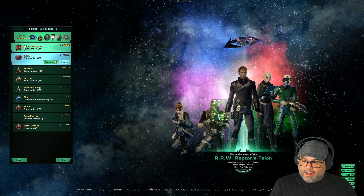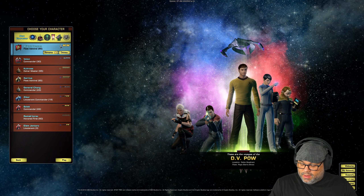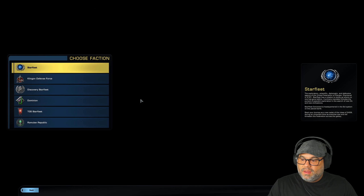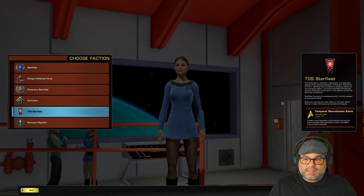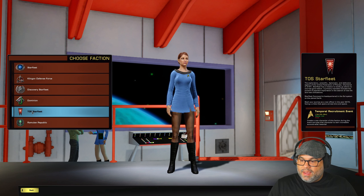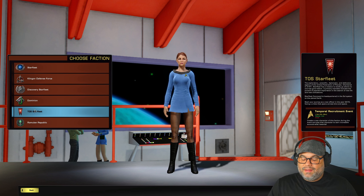My very first character on this free-to-play account was Miguel Vasquez, and he is a temporal agent recruit. This event is going from June 8th to June 29th, so you have some time to do this. Let me show you how to do that real quick. Go to a new character, and if you have not created a TOS Starfleet character, now's the time because that's the only way you're going to be able to get the temporal agent recruit. Even if it's not your cup of tea and you're not a TOS person, that's okay — just do it for the sake of grabbing all these goodies. Trust me, you're going to want to do it.